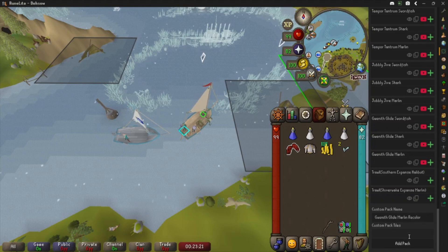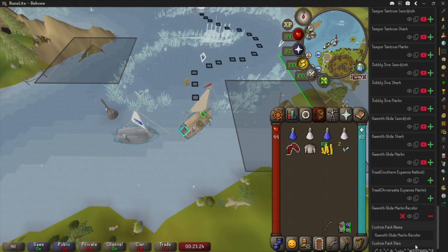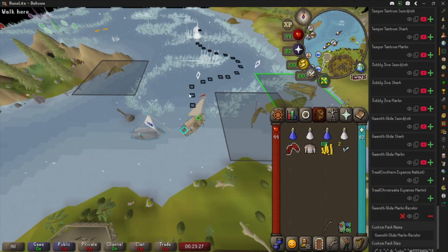Now I'm going to go ahead and paste them here and hit 'Add Pack.' You can already see we're starting off with black tiles, and we can see some orange tiles in the top left of our screen. Now that it's enabled, we can hide it again by just hitting our minus sign, so we can see the difference from the green to the black — so we know they're working.